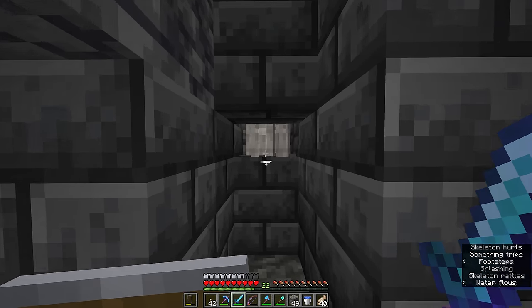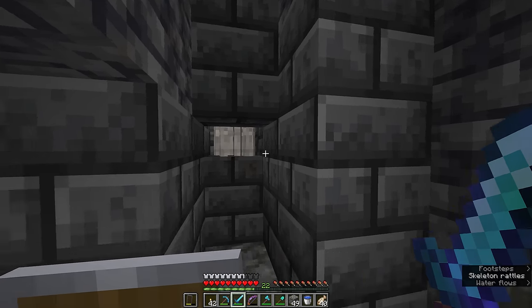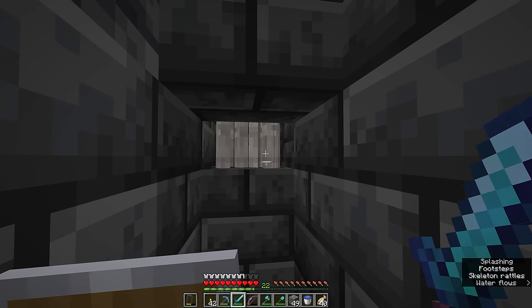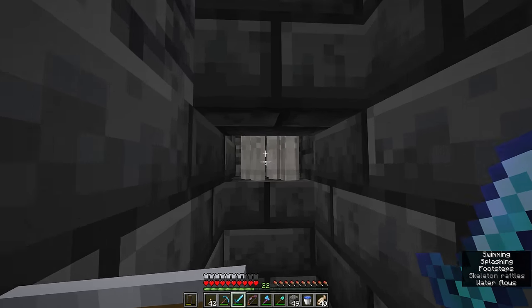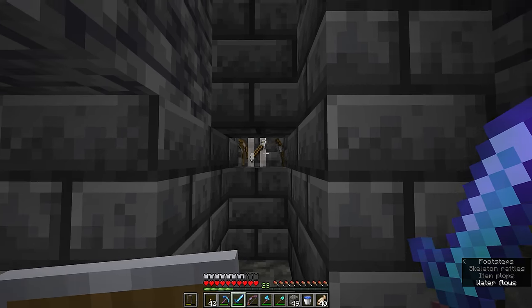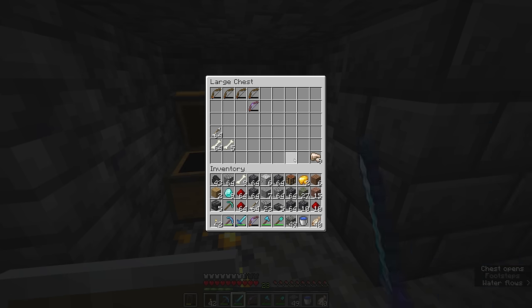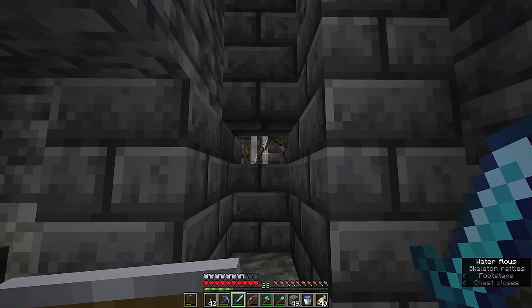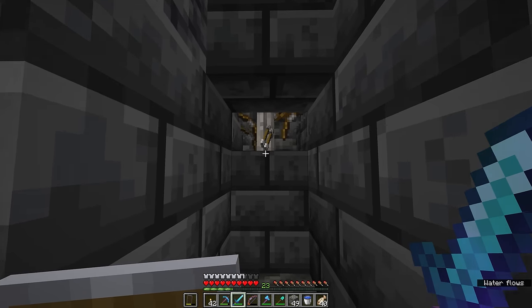At its most basic, that's how you can set up a skeleton or zombie spawner — bearing in mind that if you've got a zombie spawner, baby zombies can sometimes spawn, so don't leave any one-block gaps they could run out through. Spider spawners are a little different because they're a different size, so we have to accommodate that in the design. Stick around for the rest of the video where we'll discuss ways to make this skeleton spawner even more effective.